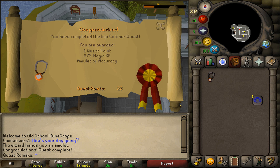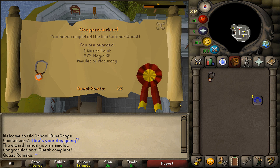Congratulations, you've completed the Impcatcher quest. You were awarded with one quest point, 875 magic experience, and the Amulet of Accuracy.